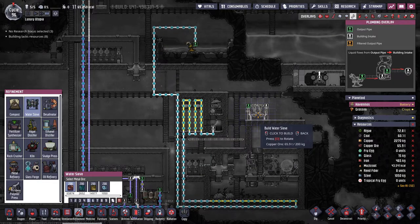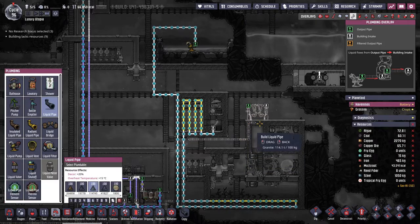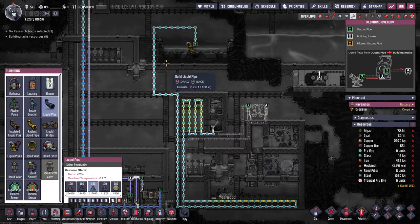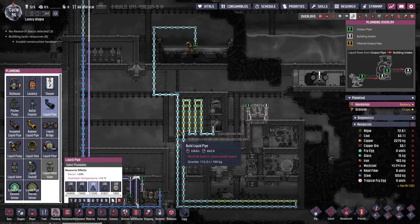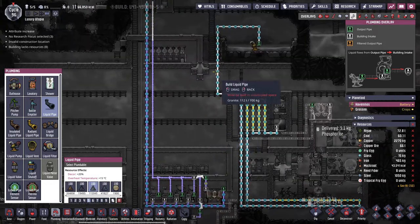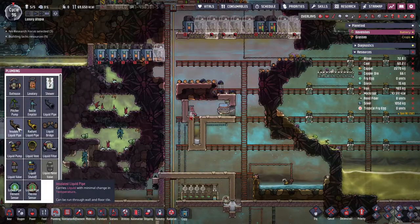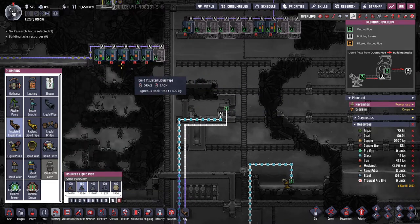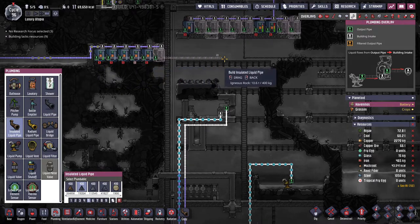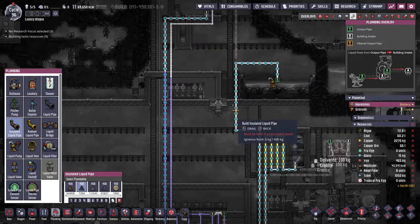We're going to need a water sieve of course to clean it. Let's turn it around - we have an inlet and an outlet going like that. Then we need to change a couple of the pipes to insulated because otherwise this is going to radiate too much temperature at the top - it's still going to come in super cold. So let's start making some insulated pipes out of igneous rock and move them over and down.